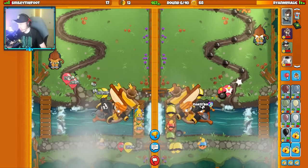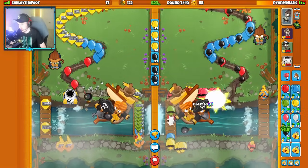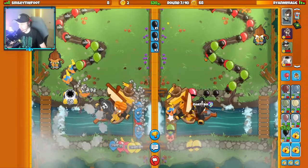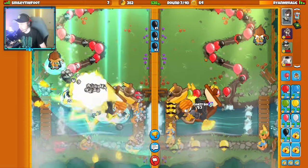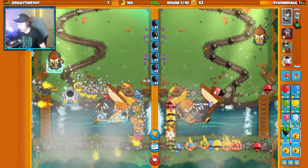We both got our merchants up — nice. Send them some yellows. They need to be careful — they need to get their Spike Factory up. I think they're dead. They tower boost. Okay, so they're down two tower boosts and down on lives. This is great.